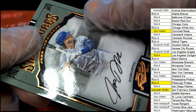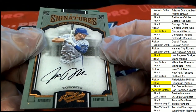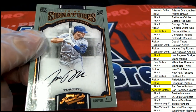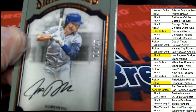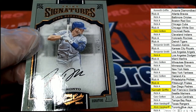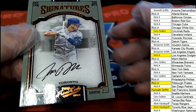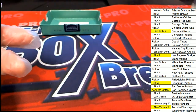And a signatures — Josh Donaldson for Toronto. On-card auto, Josh Donaldson, numbered down to 25, number nine of 25. Alvin. Nice one for you, my friend. Nice signatures hit.